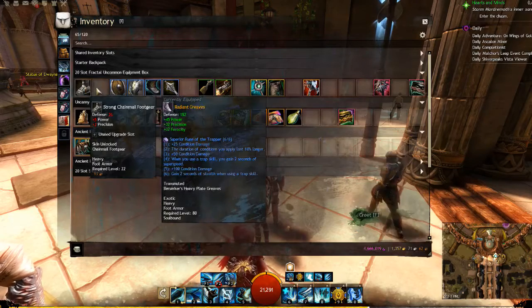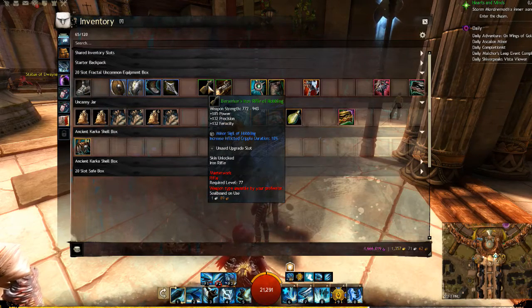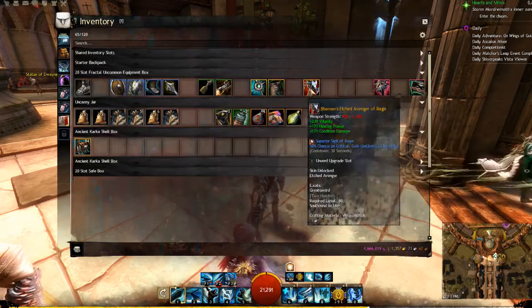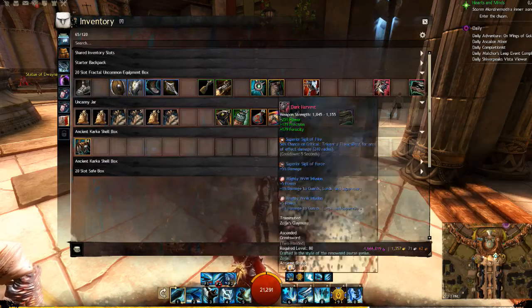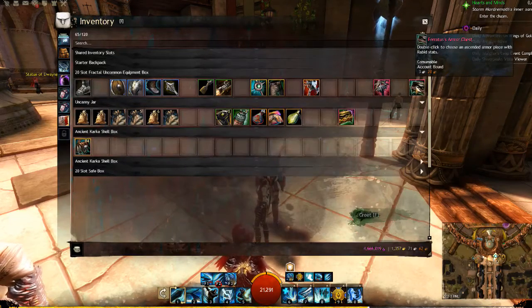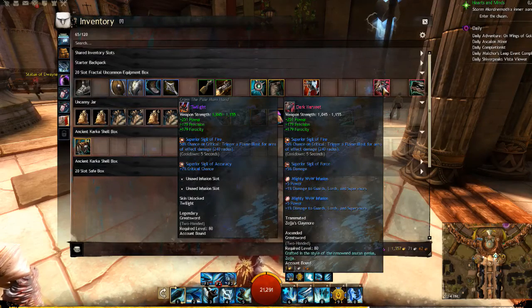Loot comes in everything from your plain regular item, your blue fine item, your green masterwork item, your yellow rare items, and your orange exotic items. There is a tier above exotic — that's ascended. Ascended items do not drop directly; however, ascended chests occasionally drop in PvP and World vs. World, and you can do certain achievements to acquire them, or you can craft ascended weapons.